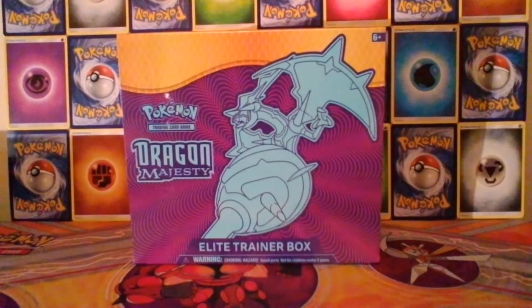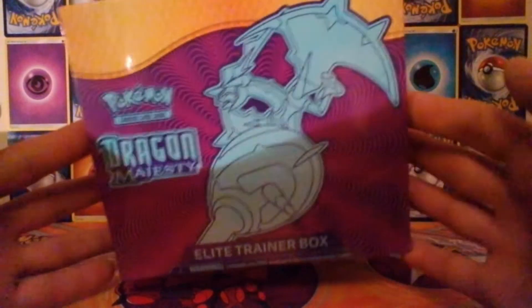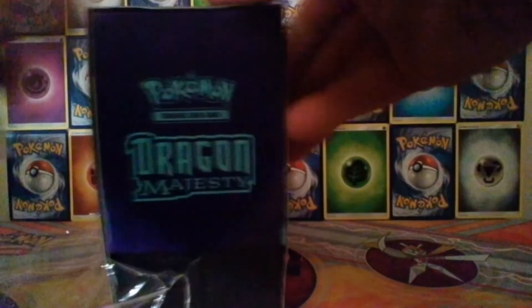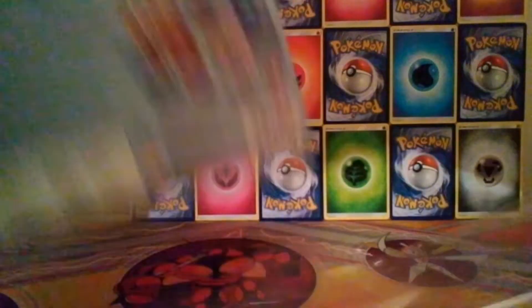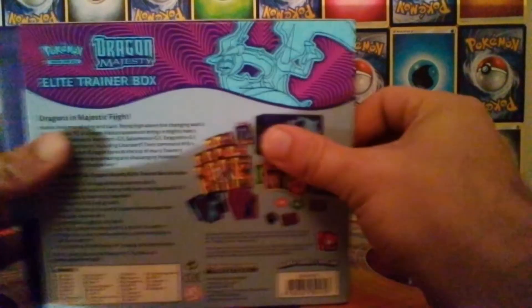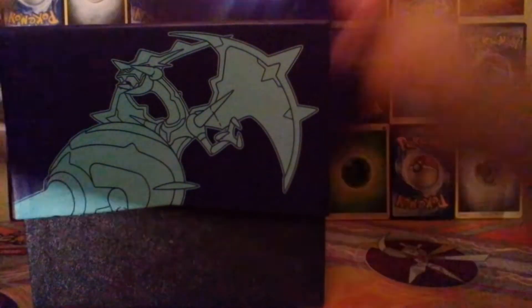Hey guys, this is Absolute Pokemon, welcome back to another video. In this video we have the brand new Dragon Majesty Elite Trainer Box. I'll get straight into this - I've only opened up two pin boxes so far on my channel, which was only about six packs total. I haven't had any pulls whatsoever yet, all been just regular holo cards, so obviously you get a holo in every single pack. Quite excited to see if I get anything at all out of this.